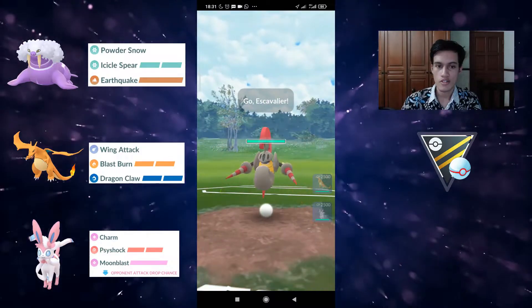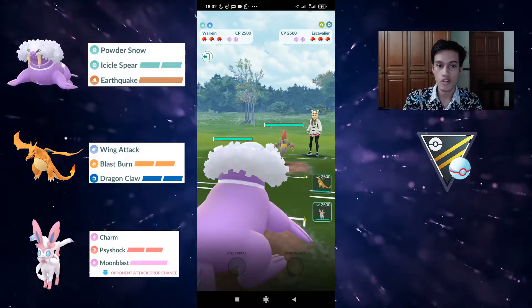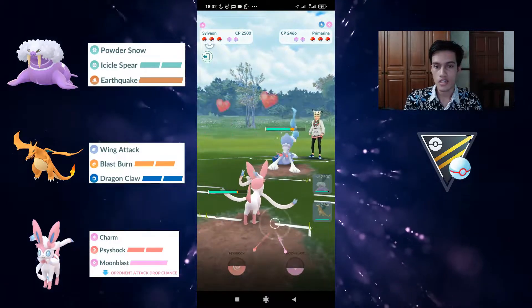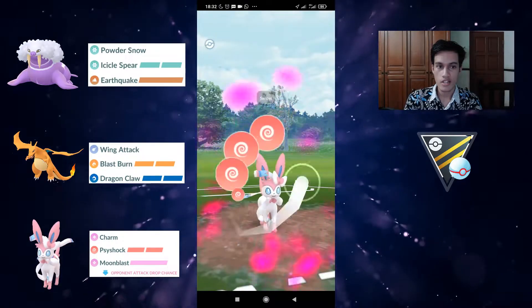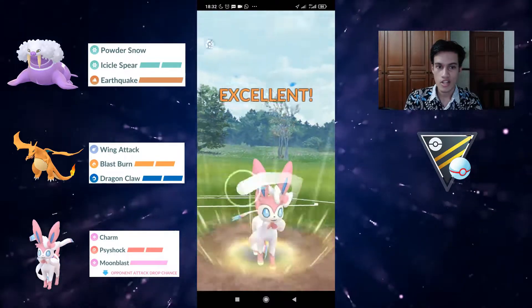Welcome everyone to another video. Today we're going to take a look at a team featuring Walrein. Walrein got nerfed at the start of the season — Icicle Sphere instead of being 35 energy now requires 40 energy, because before this season Walrein was really broken.